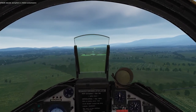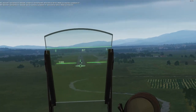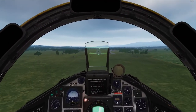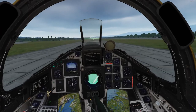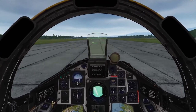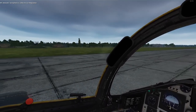Coboletti, Springfield 1-1, request landing. Springfield 1-1, Coboletti, cleared to land, runway 0-7, wind 0-6-9 at 2 meters per second. A bit bouncy — there's no guns on it. Springfield 1-1, taxi to parking area.